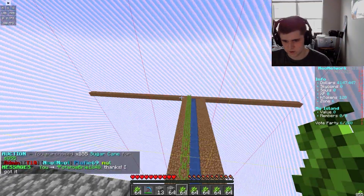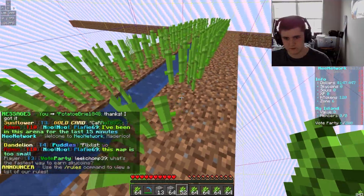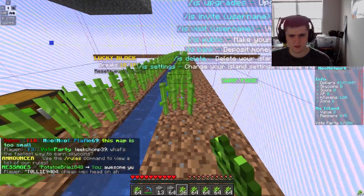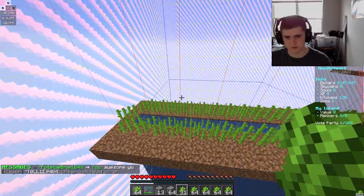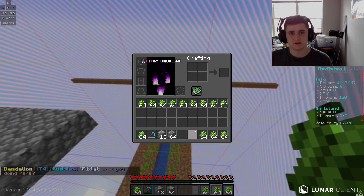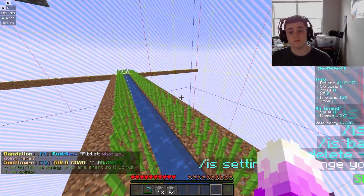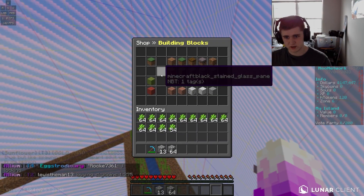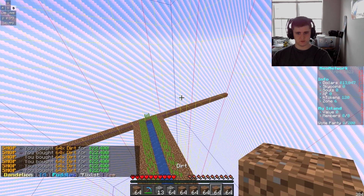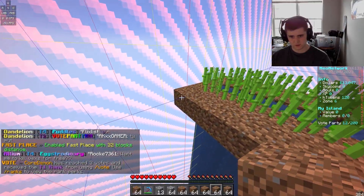Awesome, now we have sugar cane! I'm going to finish planting the rest of this because it'll definitely help us out the most. It's not going to fill the whole layer but it'll help a lot. I'll keep placing water so it can grow while I'm doing the mining. Problem is dirt though — I don't have dirt. How much does that cost in the shop? Probably way too expensive, but it'll be so worth it.